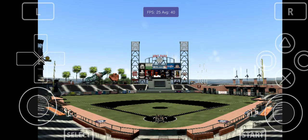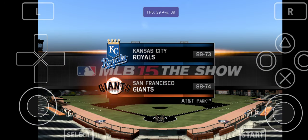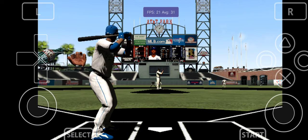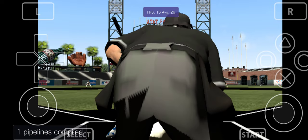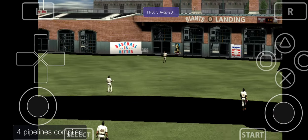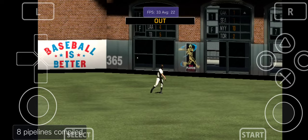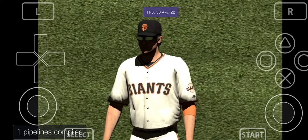A truly gorgeous afternoon for baseball now from sunny AT&T Park in San Francisco. Alcides Escobar will head for the box as we are just about ready to get things going today. Shortstop Alcides Escobar — underway this afternoon as the first pitch of the game is hit in the air to right field. Pence is there and it's the first pitch out to start the ballgame.